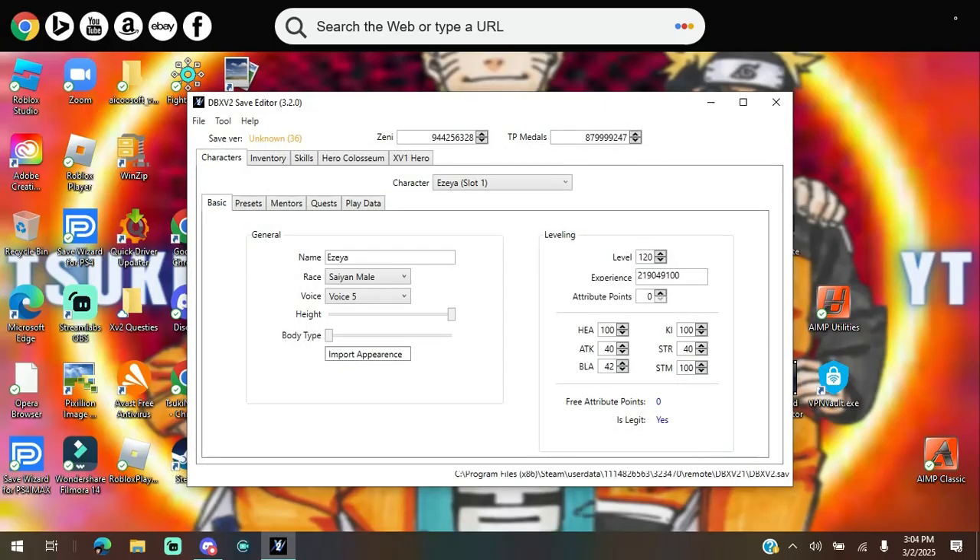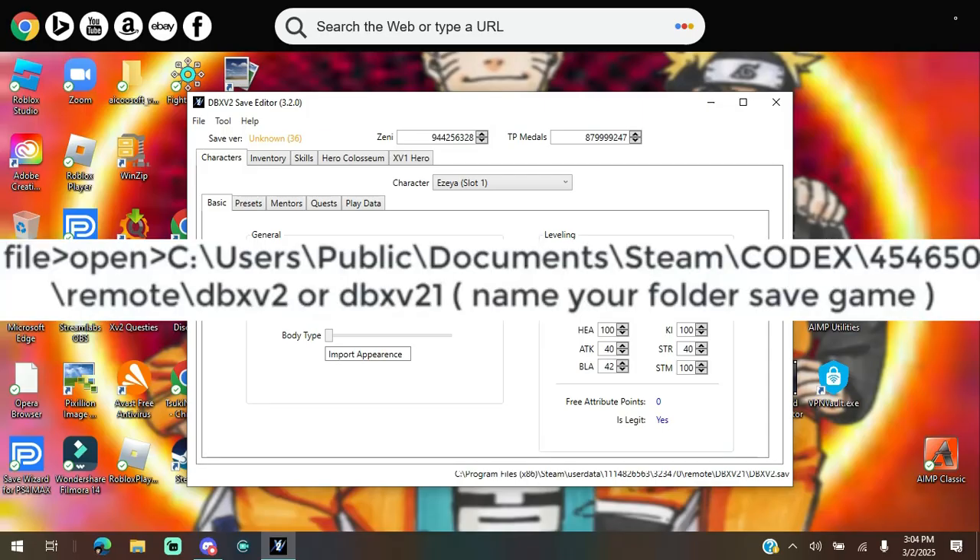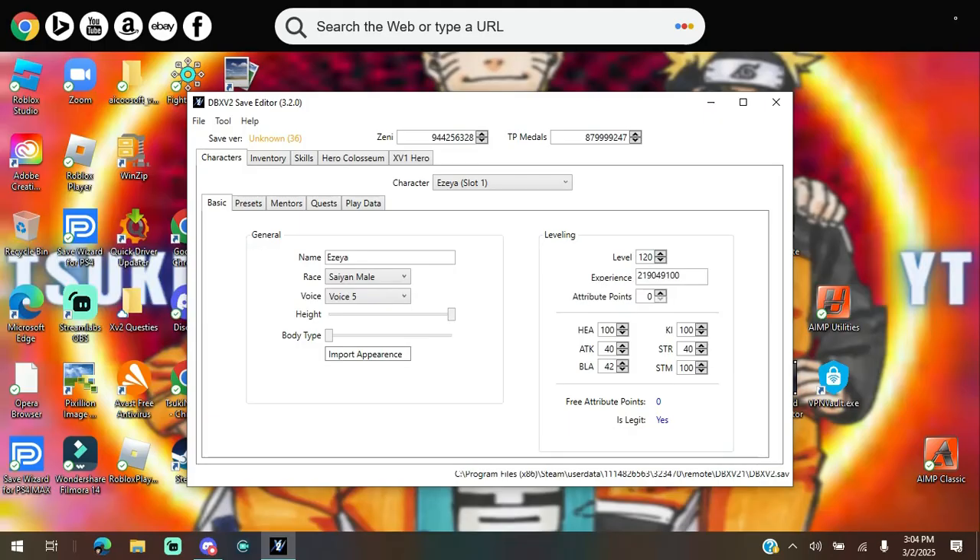Now I don't know if that's exactly what it'll look like for you guys, but for those who have it on a different platform I'll put that info up. Now let's get into the basics. You should see your CAC's name, voice, height, body type. You should see your stats — equal stats: 100 for HP, 100 for Ki, 100 for Stamina, and the rest between 40 and 42.